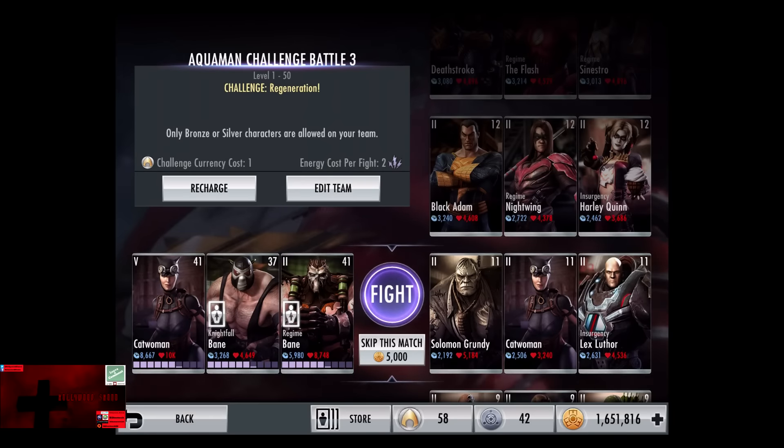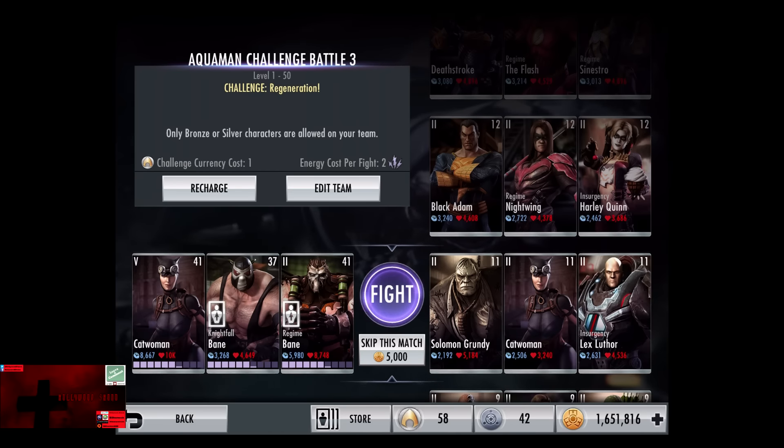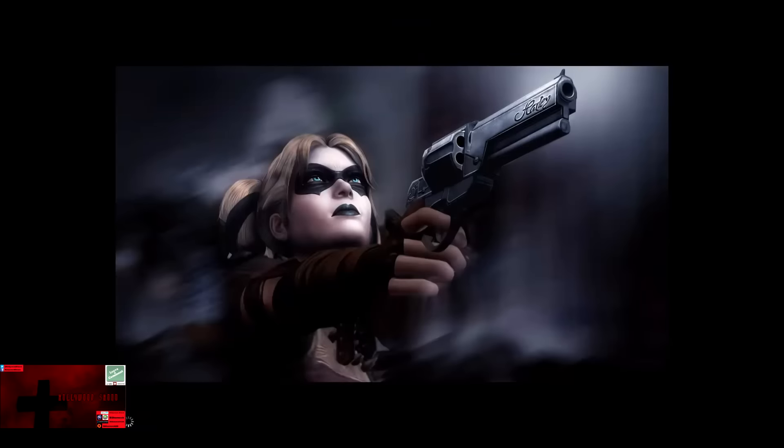In the third matchup we have Challenge Regeneration going up against Solomon Grundy, Catwoman, and Insurgency Lex Luthor. Cards gain two levels to 11. Skip the matchup is 5,000 credits.